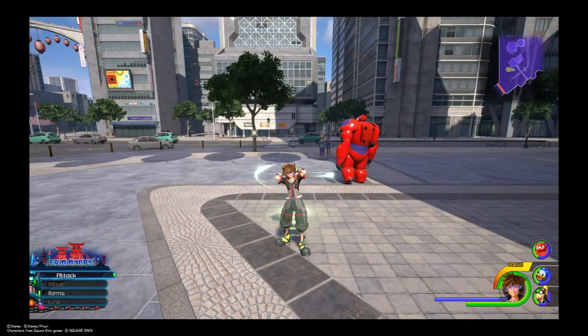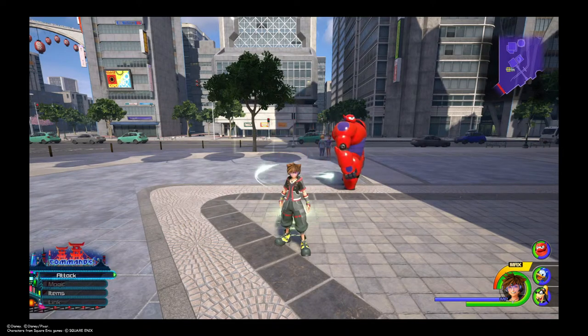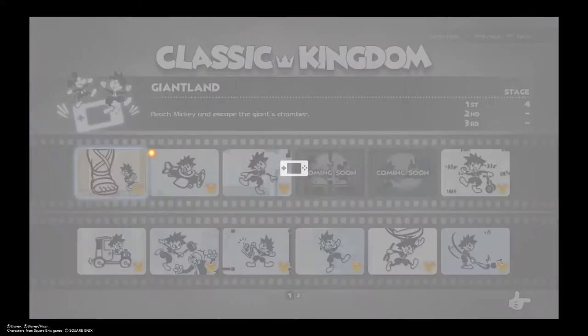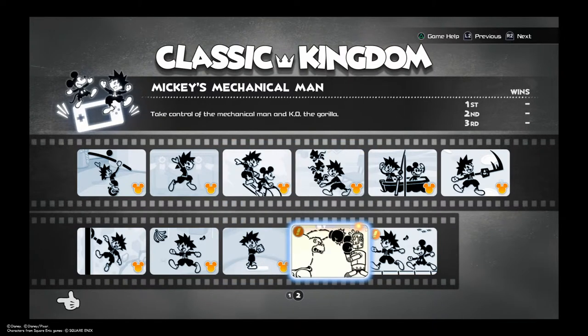The next one up is called Mickey's Mechanical Man. This is a boxing game — you are going against a giant gorilla. This one was not bad at all. All you need to do is just get points and get past round one and that is it really. First thing you do, go to your Gummy Phone as always, Classic Kingdom, go to page two and select Mickey's Mechanical Man.